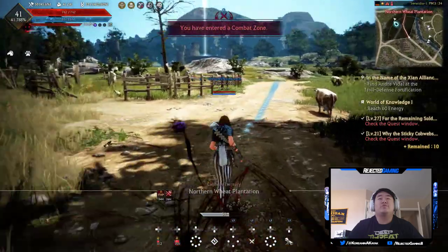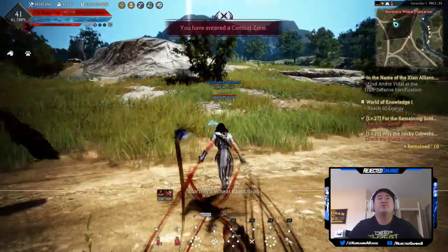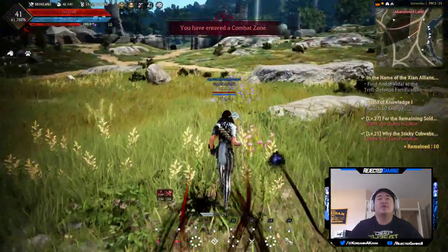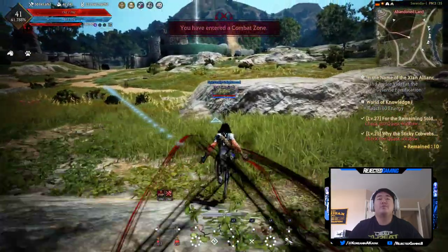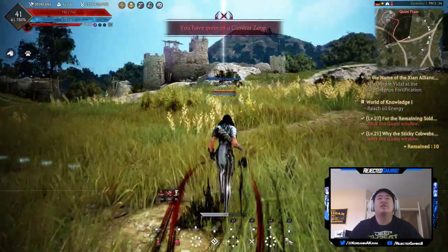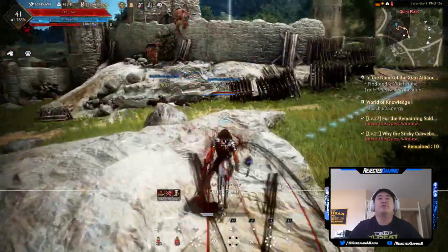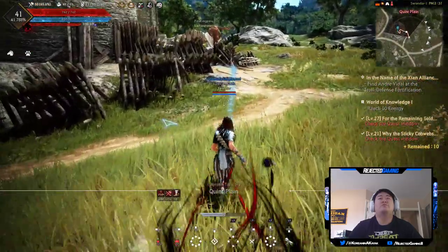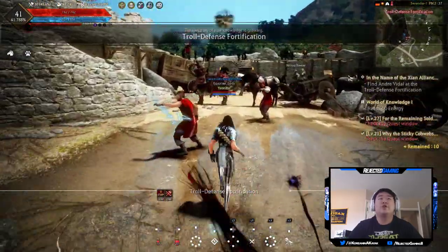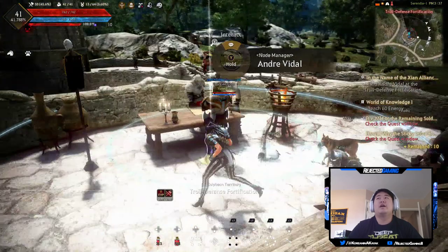I'm hoping they'll announce the new characters they're gonna be adding soon so I can at least plan for them. There are a couple of characters I have no interest in playing, so I'm just kind of waiting. I did create a ranger just through the character creation process so I could get the name I wanted — so when I eventually play a ranger it'll have the name I want. That's what I'm gonna do when the new characters come out — even if I'm not gonna play them for a while, I'll just create them and get the names I want.